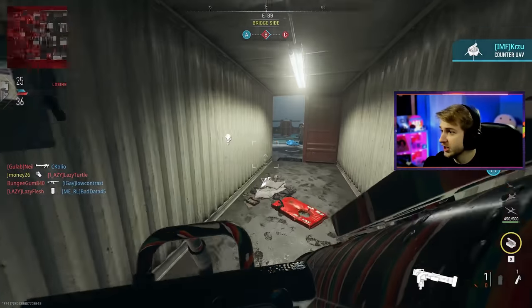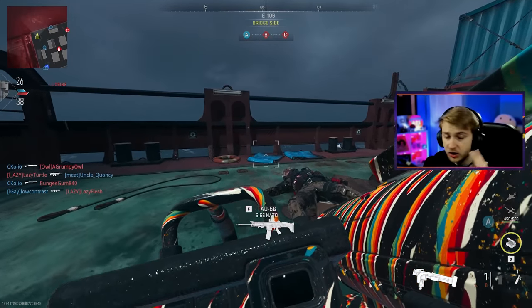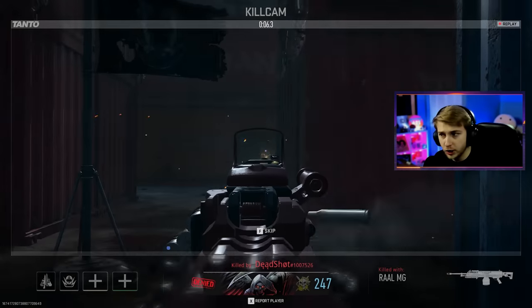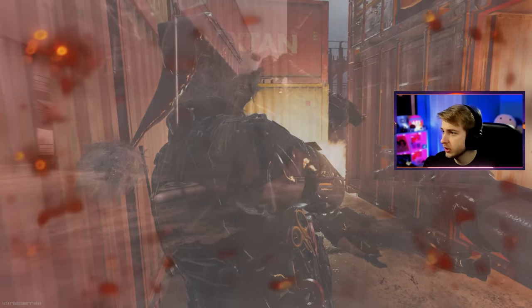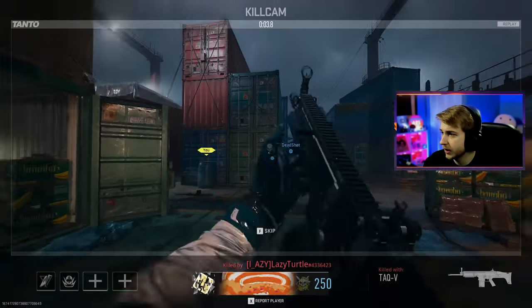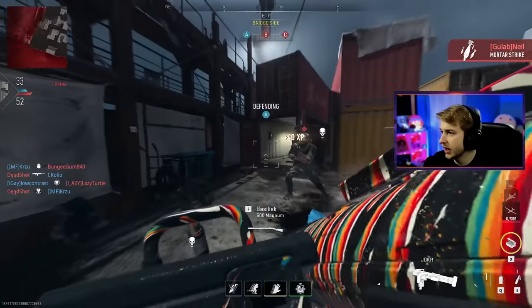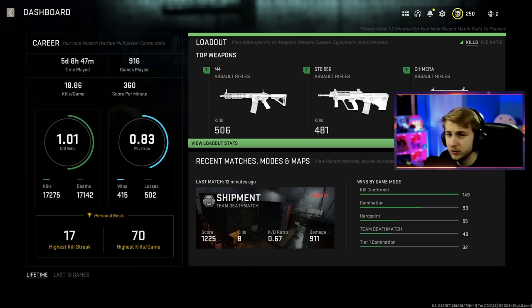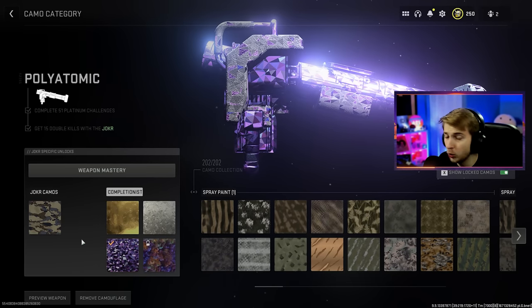We got our first polyatomic done and that was significantly easier than I thought. The first game had me scared — I was getting absolutely no double kills. Then we just started racking them up. We just had to combine the melee with the launcher. Polyatomics would be so much fun. I broke his spine and he didn't die — that's bullshit. What's our KD looking like after that? That was only like four games — it basically stayed the same, we're not too far off. I'm so glad that I can even equip this.